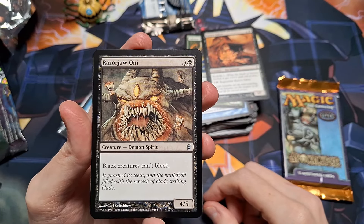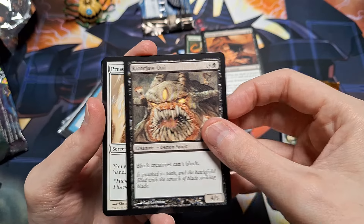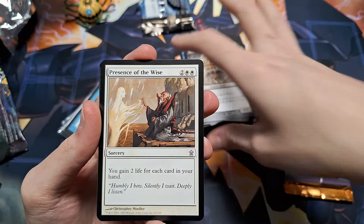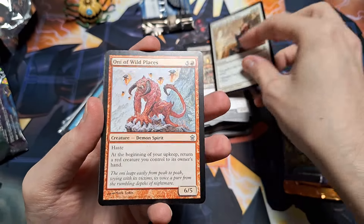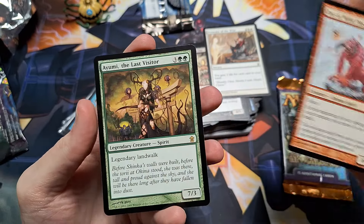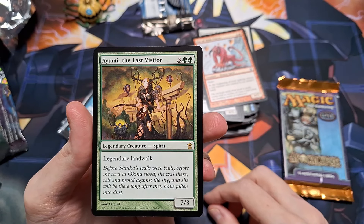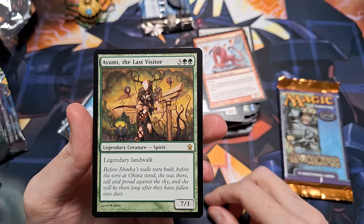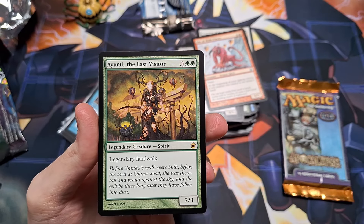Melancholy. Simian Spirit Guide — little gorilla fella! Foriysian Interceptor. Dormant Sliver — doesn't look very dormant. Mantle of Leadership. And then we have the Shivan Wumpus — we are wampusing tonight, boys! Really liking these cards so far. I like old cards.